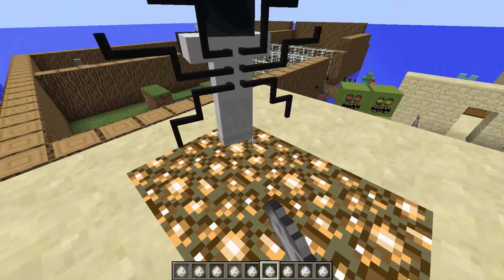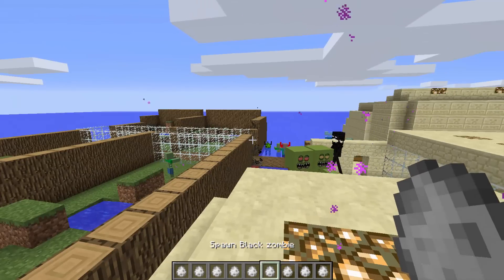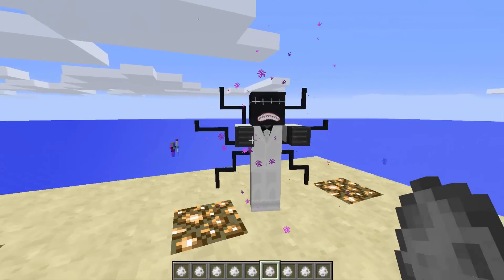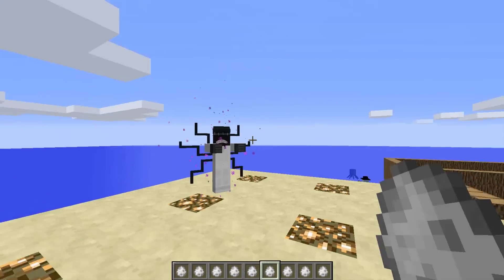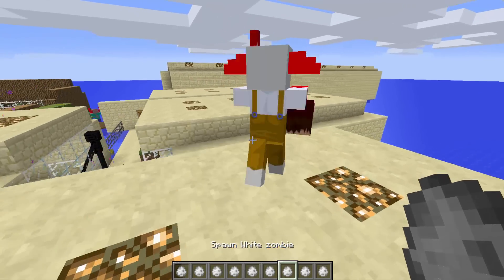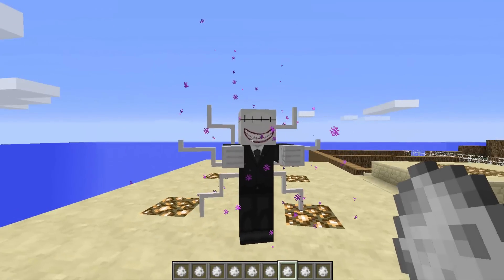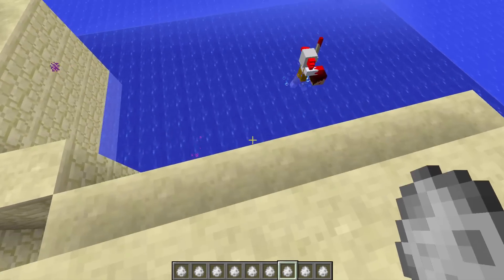The black zombie seems to have enderman abilities - there you go. He's got very clean white teeth while all the others have yellow teeth. The white zombie is very similar to the last one, also with very white teeth.